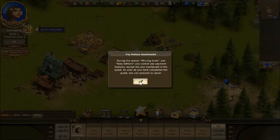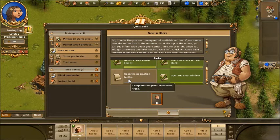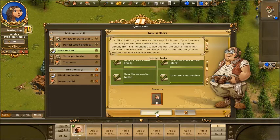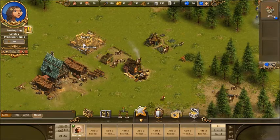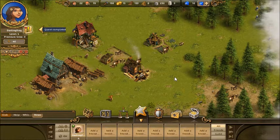What's this — during the quest, missing tools? Where's my new settlers quest? I need to do the population tooltip. I don't know where that is. Oh, it probably says it up here. Icon of the resource — that's it up there, the population. I didn't see what it said but I've definitely got it. You get a new settler every 15 minutes — this is good to know.